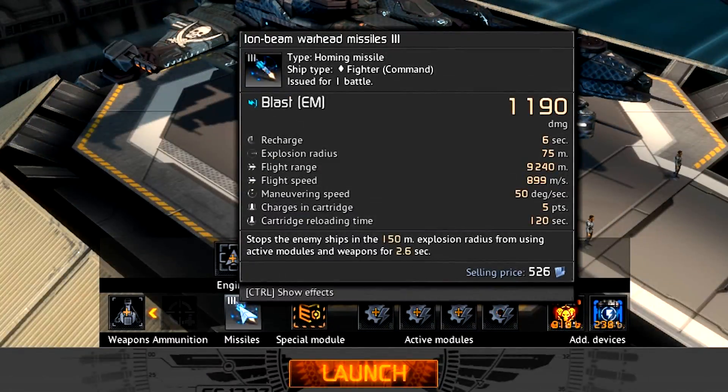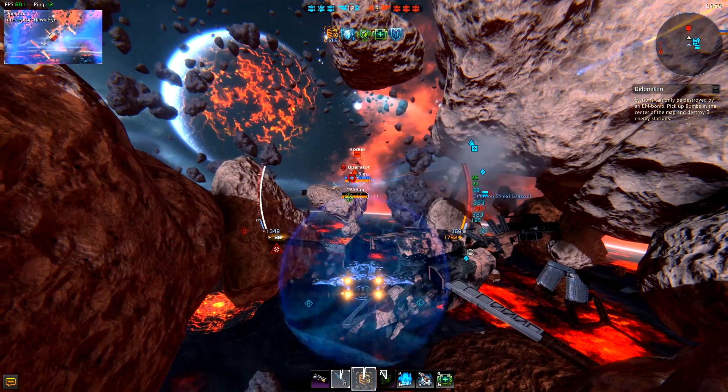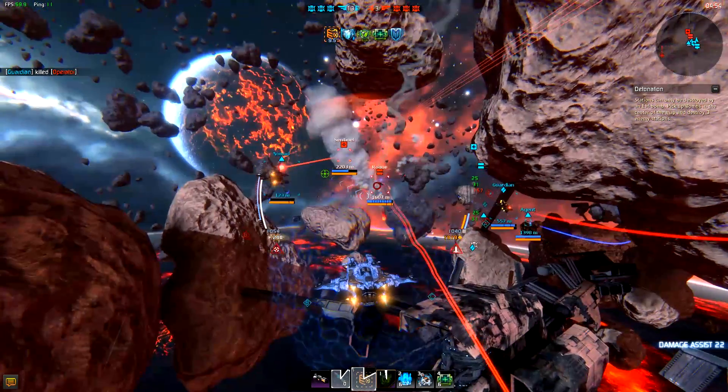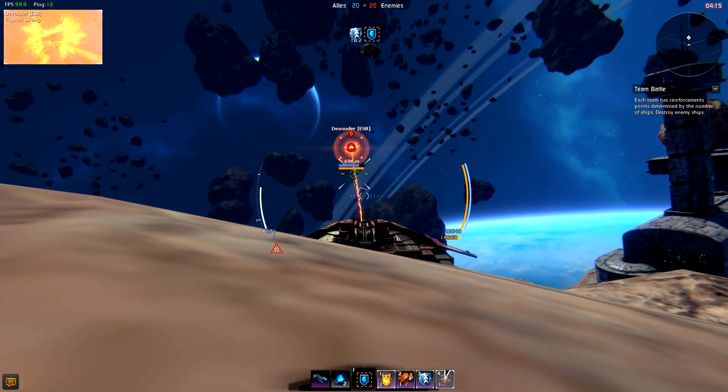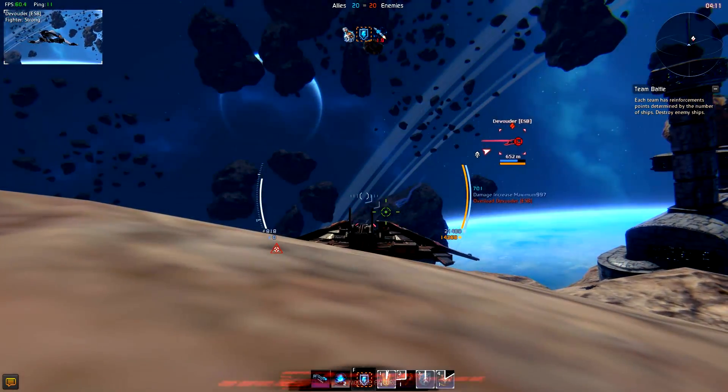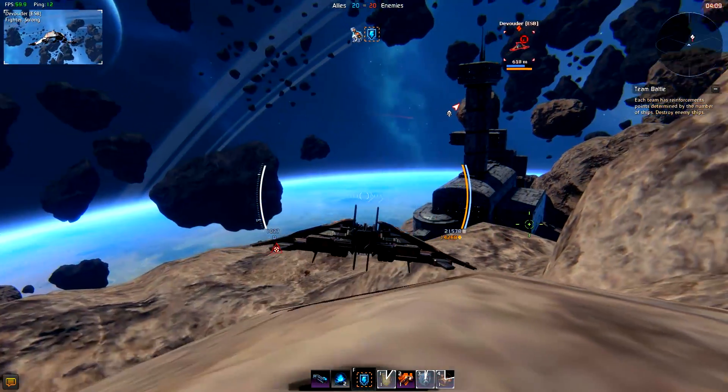A command fighter has ion beam warhead missiles. Upon hit, these disable enemies' firing controls and skills, also removing any current ongoing buffs. Ion beam missiles are ideal against guard frigates, as their skills last a long time once activated, but can be disabled with just one hit.